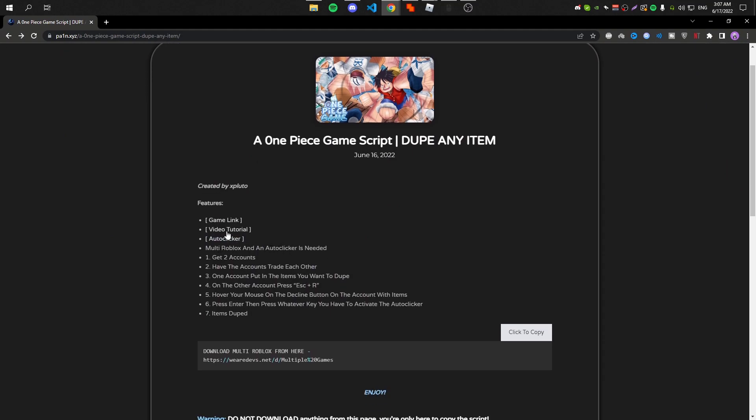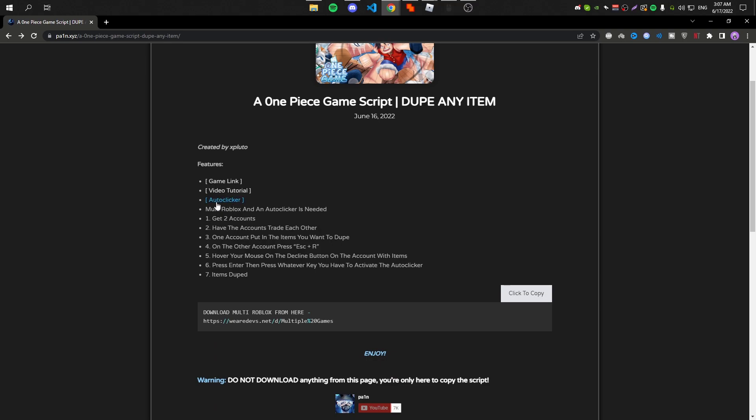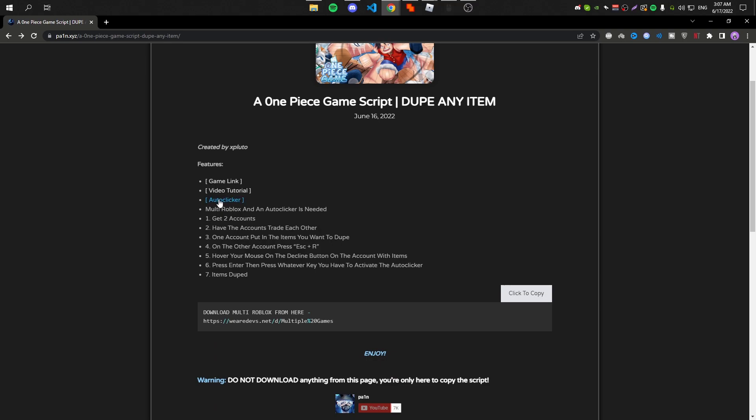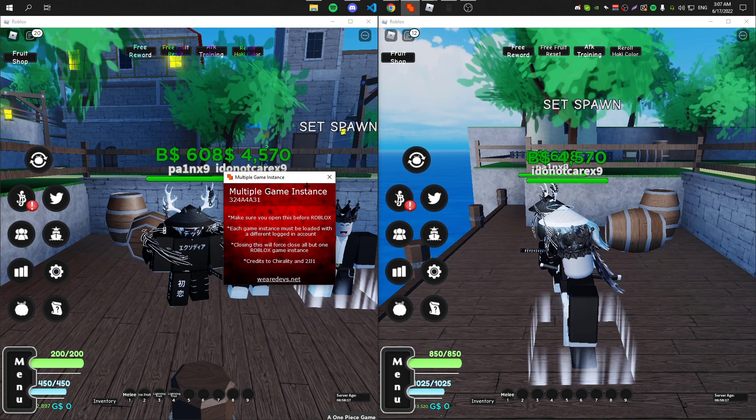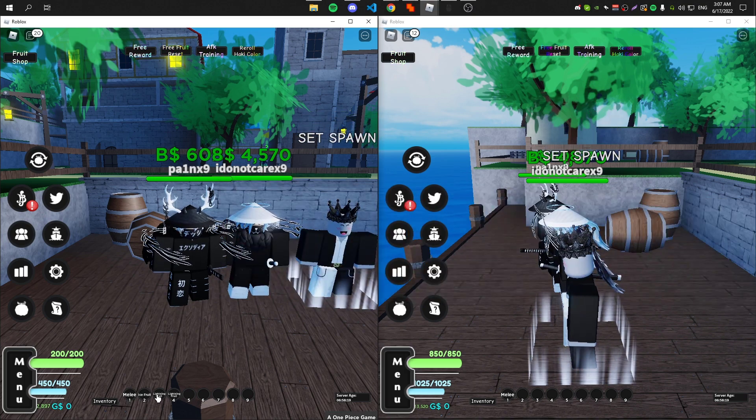For the dupe to work, you will need a multi-Roblox and an auto-clicker. I'll leave the links in the description — you should be able to download the auto-clicker and the multi-Roblox from those links. Once you have the multi-Roblox, go ahead and open your two accounts: one which has the fruits and one which is your alt.